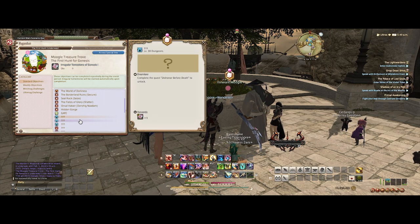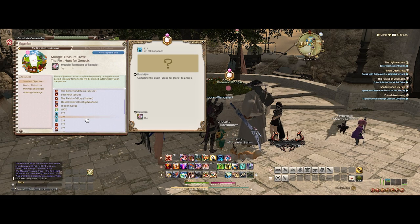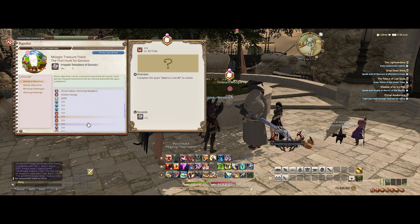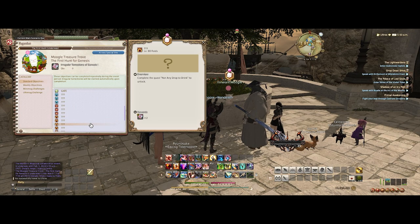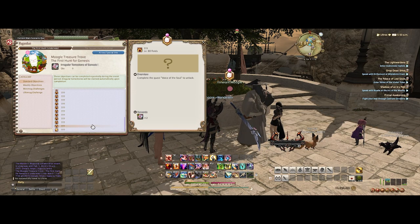I don't have access to this stuff because I haven't unlocked it yet, but these dungeons — the level 38 dungeon is three and the 50 dungeons are four. The 60 trials are two each. The 80 raid is only two. I figured they'd be higher — they just don't want people farming it really quickly with Blue Mages.